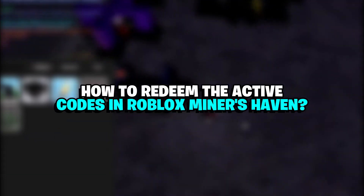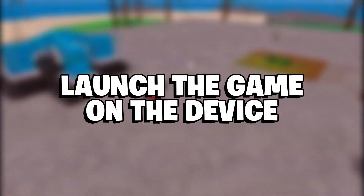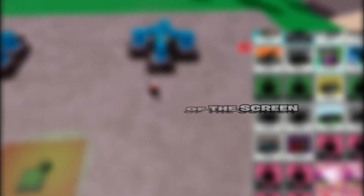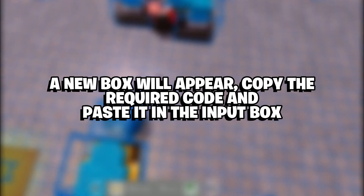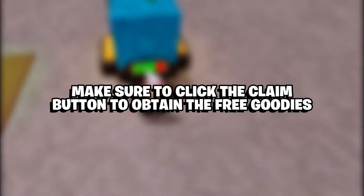How to redeem active codes in Roblox Miner's Haven: The redemption process is very easy. Launch the game on your device. Find the Settings icon on the left-hand side of the screen. Scroll down to the Redeemed Codes section and open it. A new box will appear — copy the required code and paste it in the input box. Click the Claim button to obtain the free goodies.